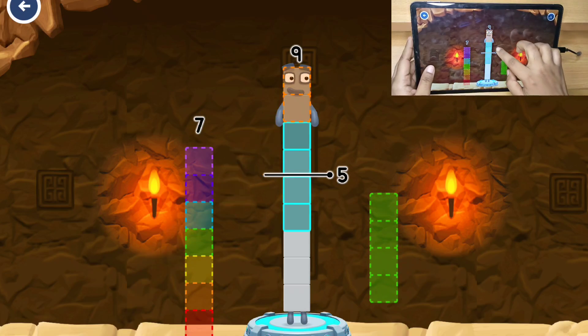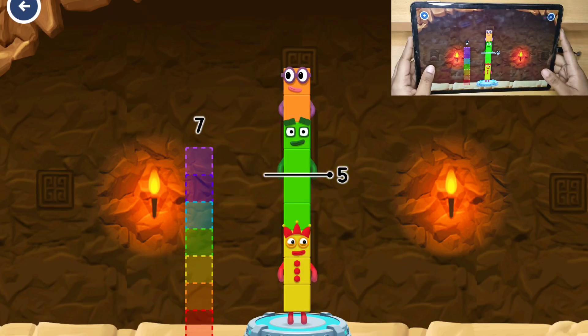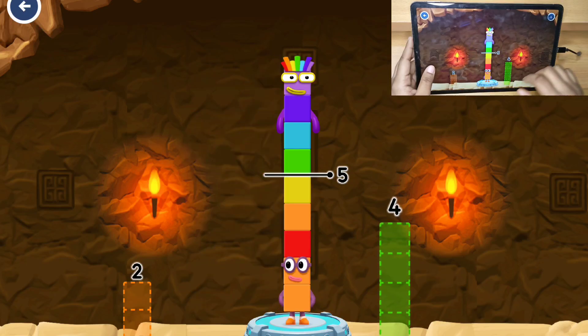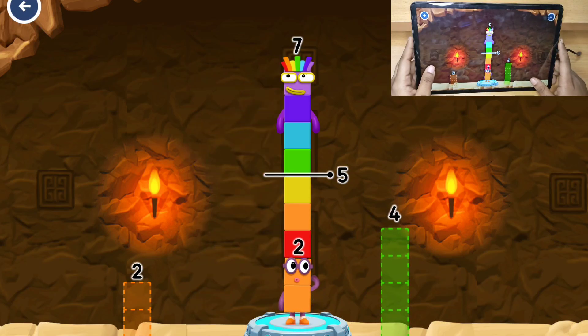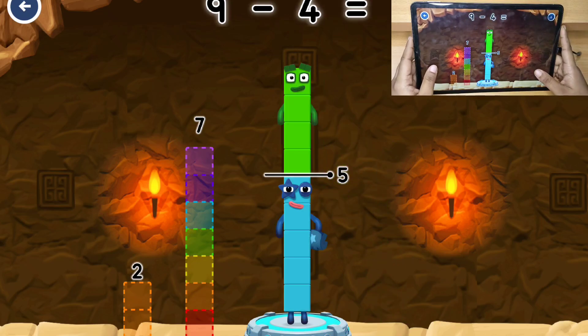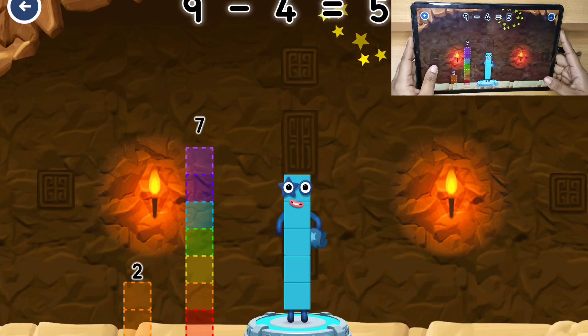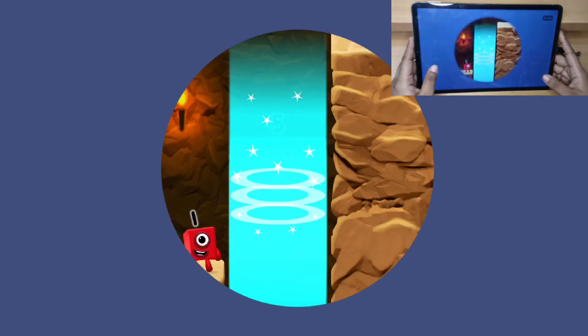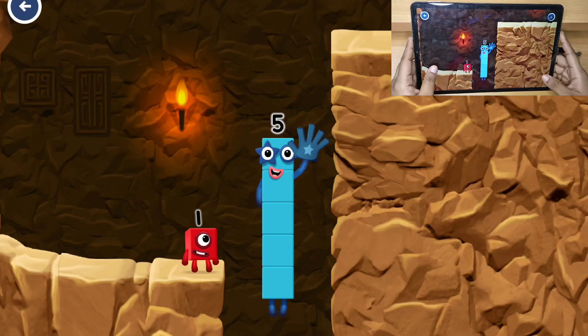Two. Four — have another go. Seven — hmm, that doesn't seem right. Four, four. Nine minus four equals five. Five, five — yes, you got it!